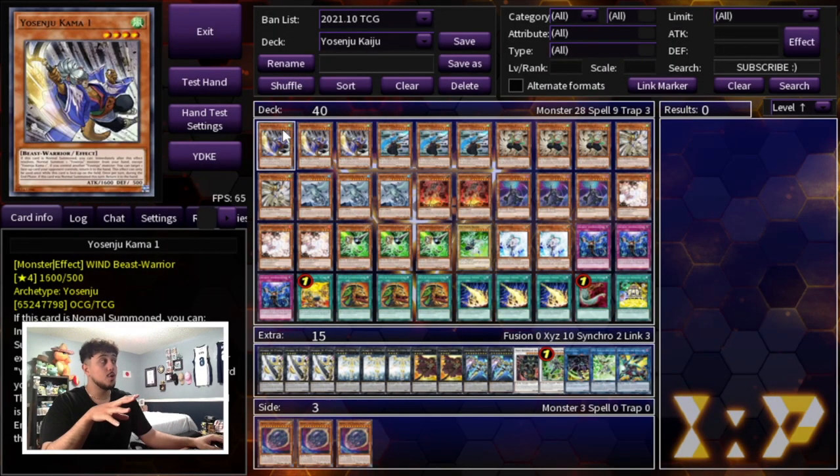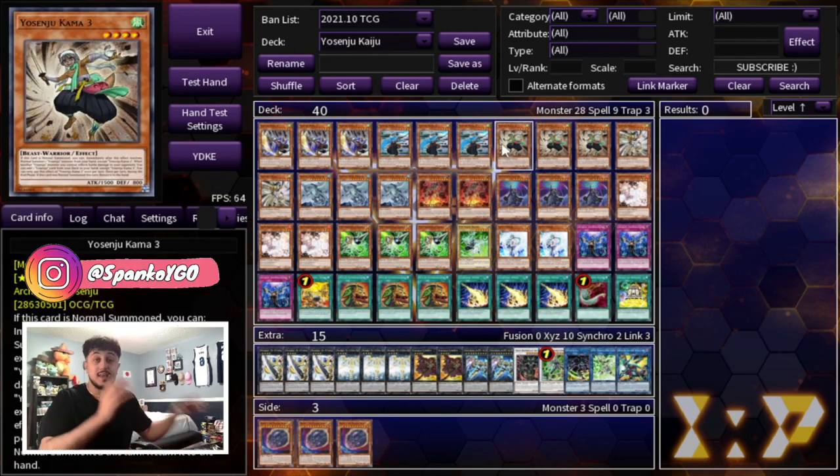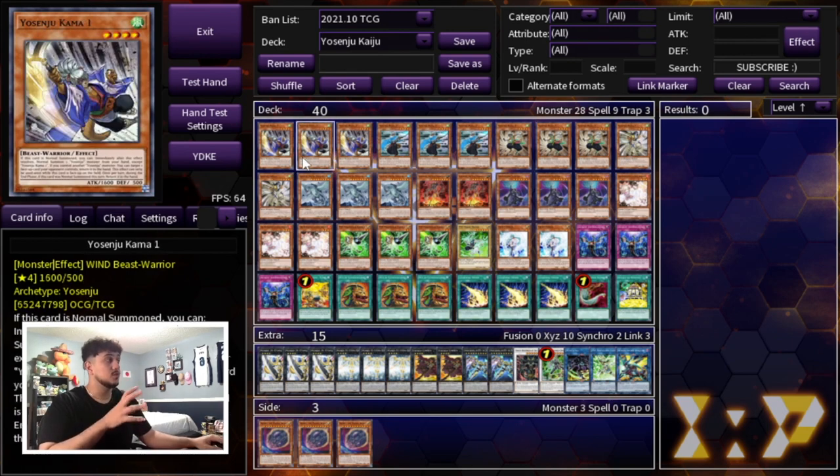So to get started, if you guys have seen any of my past Yosenju videos, I will never change this ratio unless something new comes out that completely breaks the deck. I am not changing this ratio, and that is triple Comma One, triple Comma Two, triple Comma Three, and double Yosenju Sujic. No Izna — Izna is the other one that people like to play, but it doesn't synergize with what the deck does best. You don't want to play any random Yosenju names that don't help the deck. These are the best ones — they get themselves on the field, they all have relevant effects, and you need to be playing these ones.